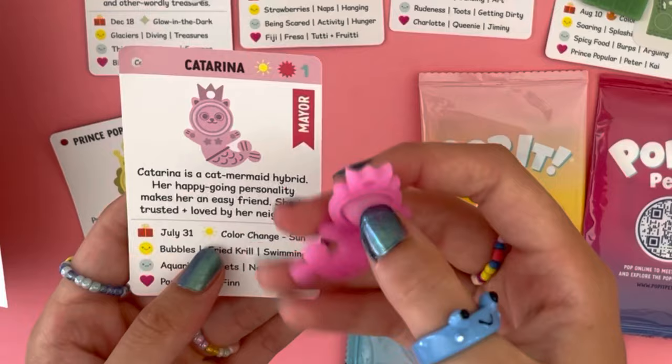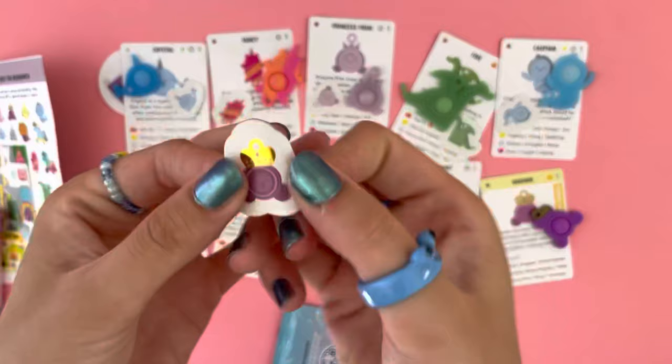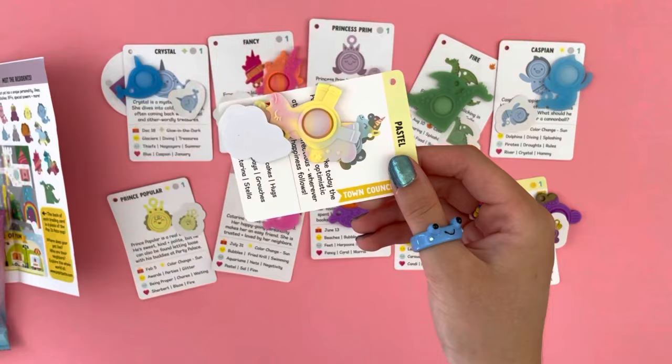So far my favorite is probably the uni-cat. This one changes in the sun — Princess Popular. Oh my gosh, she's adorable! Katerina — whoa, this one has two colors, this one is my new favorite! The sticker is golden. Last but not least, I love these pastel colors — she's gorgeous.